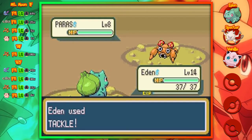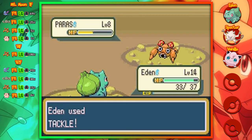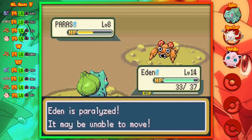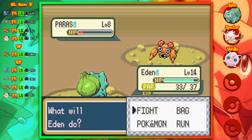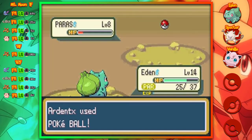Next up we have Geodudes. Out of all the tank-based ground or rock types, it's actually probably the best one in the game if you're not looking for a sweeper but rather a wall. I'd actually definitely recommend Geodude, especially if you have someone to trade with or you have both game versions, so you can evolve Graveler into Golem. Yeah, great Pokemon actually.